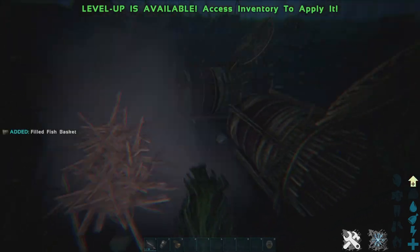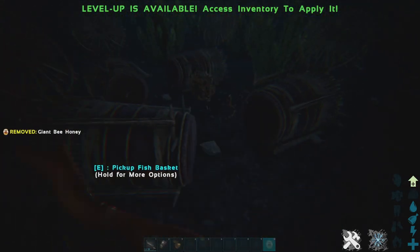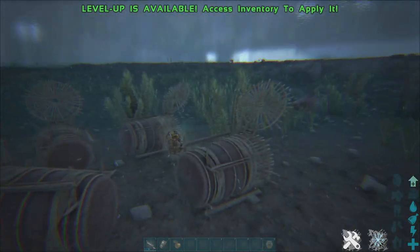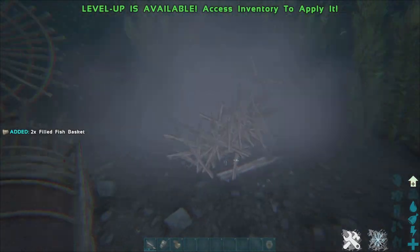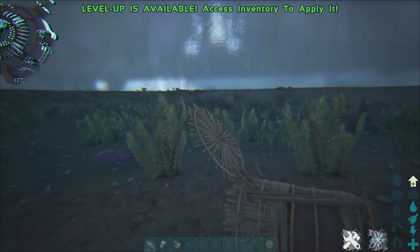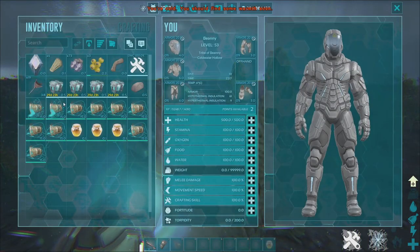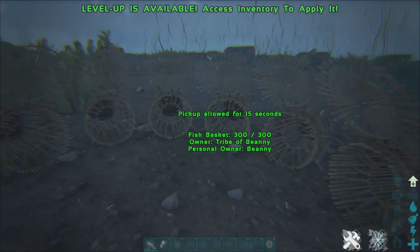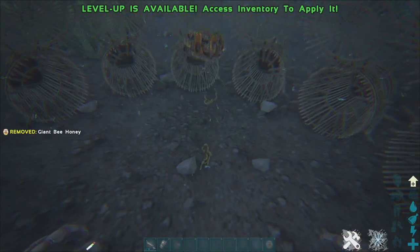The idea is if you have the honey in the middle, fish shouldn't escape the baskets. Trap that guy, and another one coming from there — trap that one too. You're getting one or two on average per drop of honey. Repeat this method until you've got over 10 to 15 fish. I want to get the last few slots filled up, so just keep chucking honey down to lure the fish in.